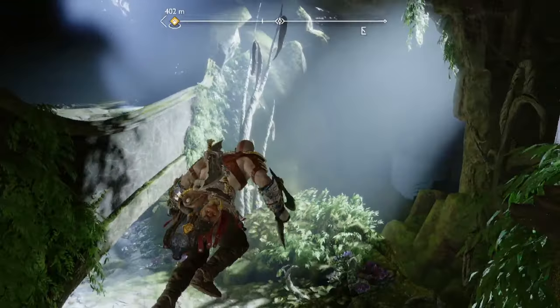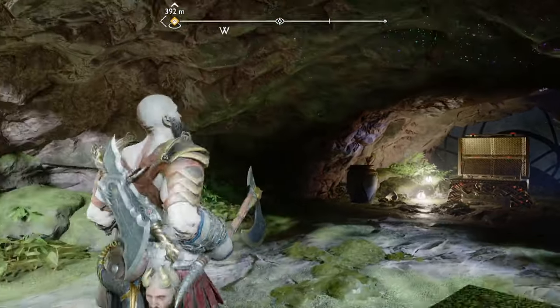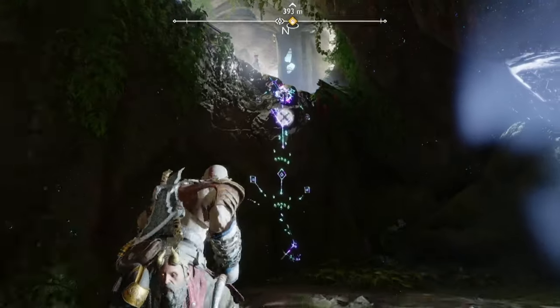Come over here, drop down right here, and then get this chest. It's something Hades-related — like, you stab an enemy and it makes a ball of fire or something like that. That's the first chest. Then you're going to get back up and head back out the way that you came.